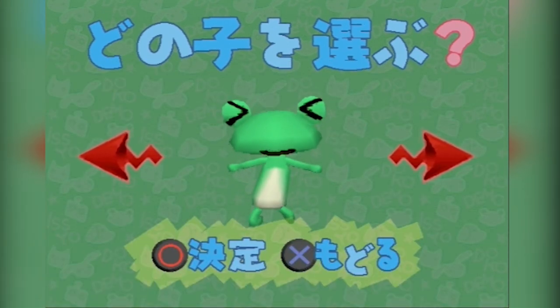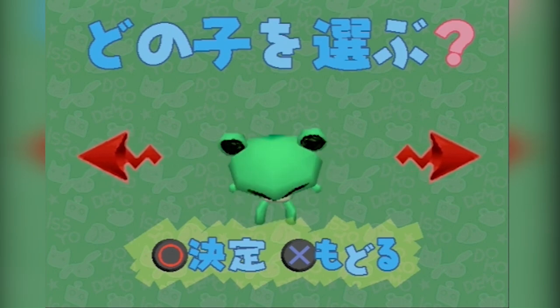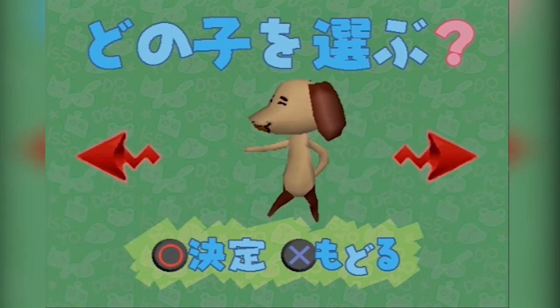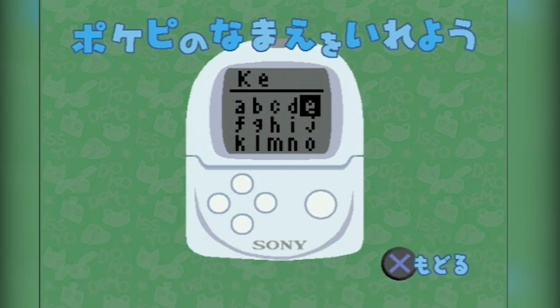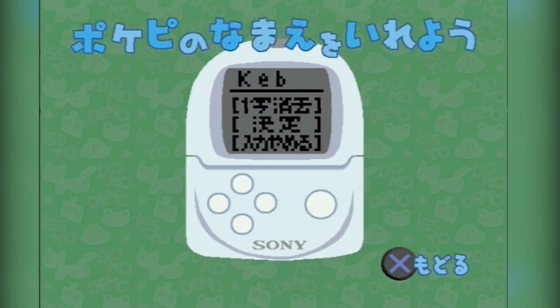After that, we have Riki, who is a green frog who loves sports and dreams of being a world-famous fighter. Finally, we have Pierre Yamamoto, who is a half-French, half-Japanese dog who dreams of living his life in France. Once you've selected your Pogopi, you have to give your little guy a name using an on-screen Pocket Station interface — thankfully, if you scroll to the side, you'll find English letters.